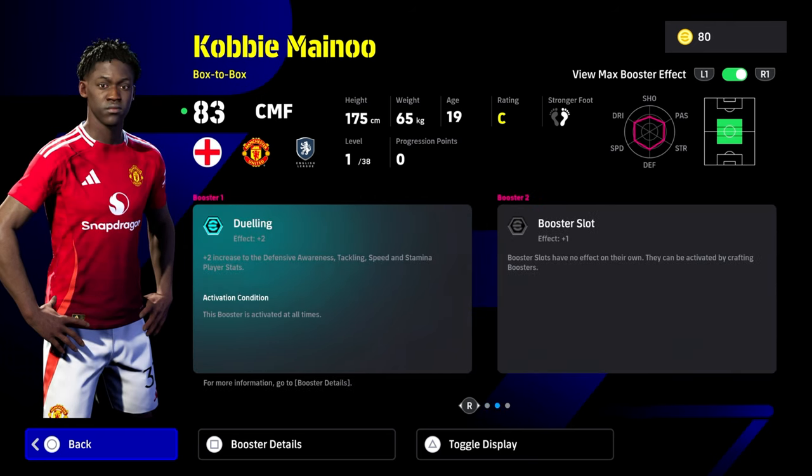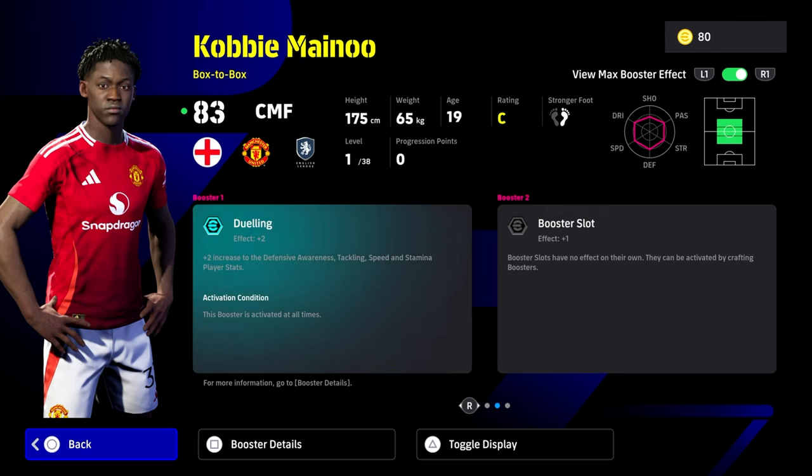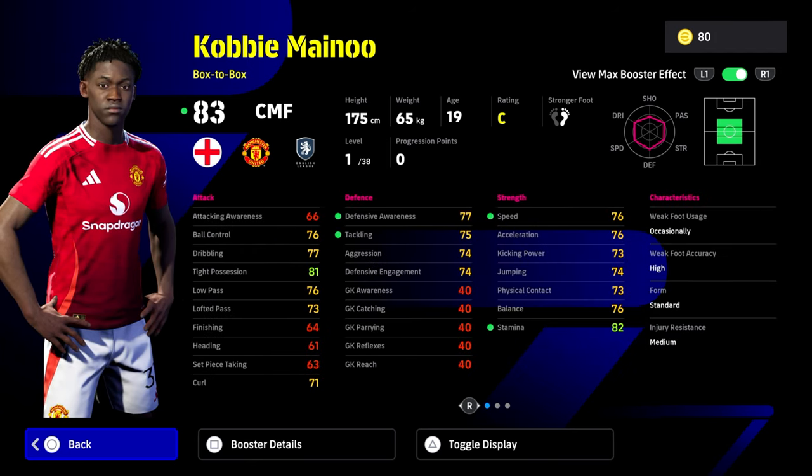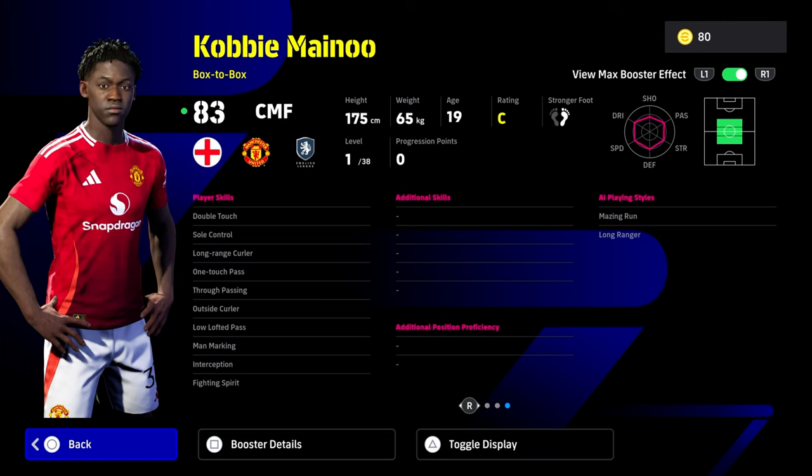There are one or two slight weaknesses, most of which you can overcompensate by giving him a couple of skills or a second booster. We're going to go over to eFootballDB and show you the builds, and I'll have the player guide in a cleaner format. Kobbie Mainoo is very, very solid box-to-box — he's everything you could possibly want in terms of defence and attack. Double touch, soul control — you genuinely only need to give him flip flap. Advanced double touch and one-touch pass combined with low lofted pass as a duo of player skills for a box-to-box is kind of rare.